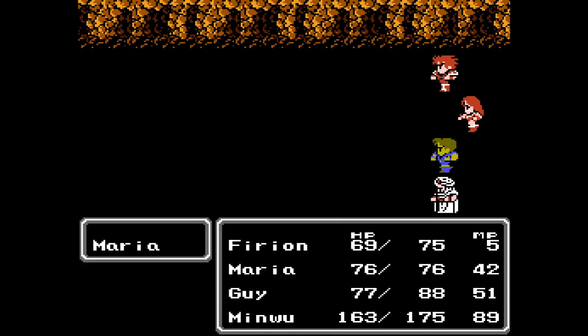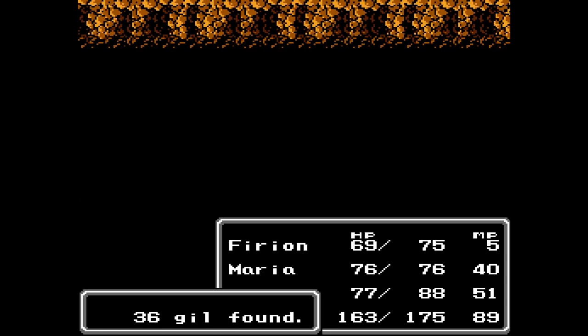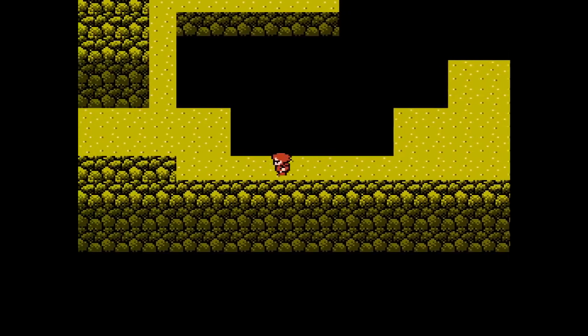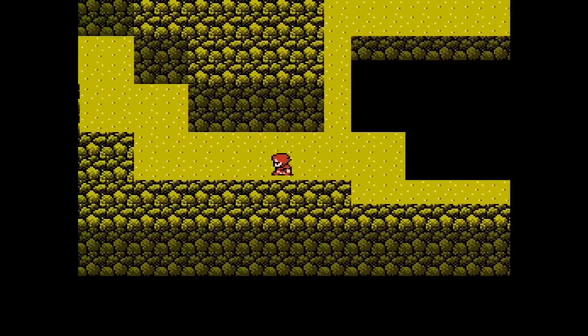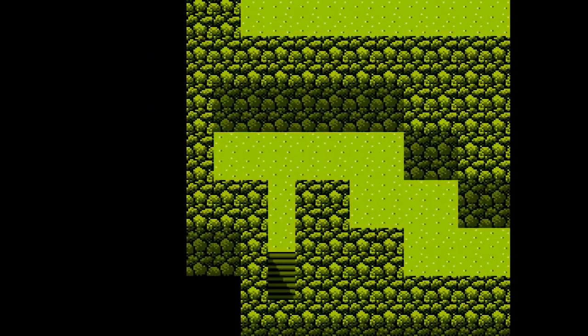What I like to do with Guy is start with some sort of buff at the start of the battle to help my survival, and then if I can still get weapon experience for him, I'll have him attack in the second round to help conserve his MP.